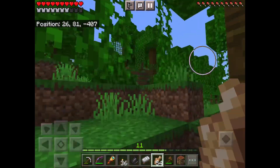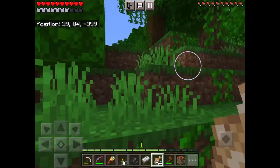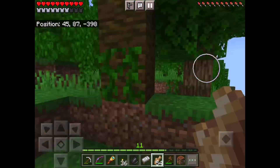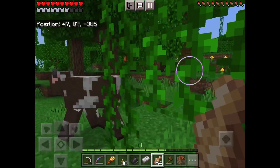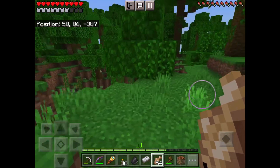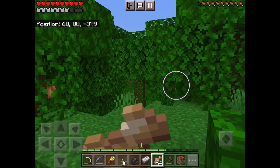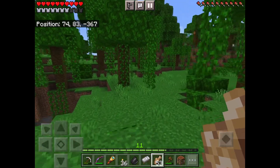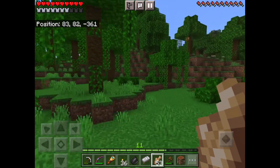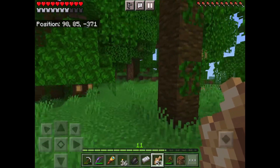I'm going to take some cocoa beans. In the next episode, we might be exploring a savannah biome, actually, to get some savannah saplings — even though some people think the wood's ugly. We're going to get all types of wood in this series.